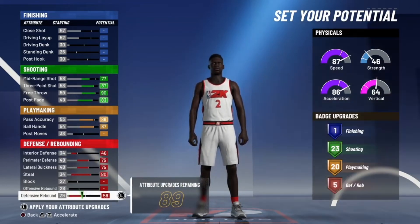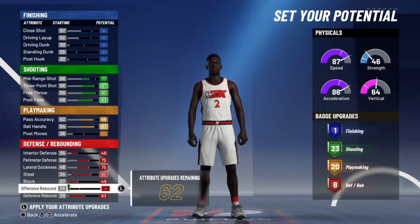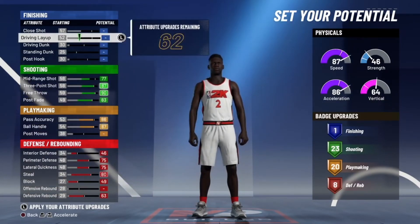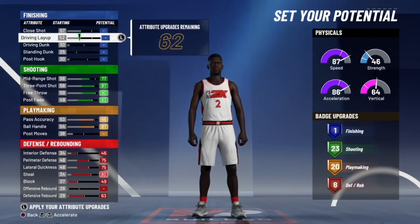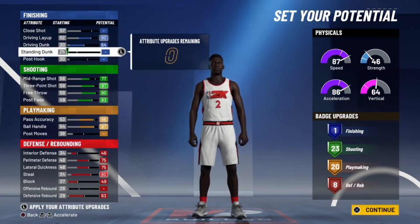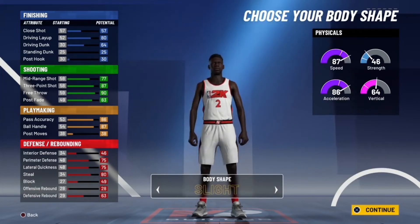And look here — oh wait, you've got to max out your block too. Right here you've got 62 upgrades left. Lay up and dunk — you've got nothing left. Look right here: 1 finishing, 23 shooting, 20 playmaking, 8 defending, and 87 speed.